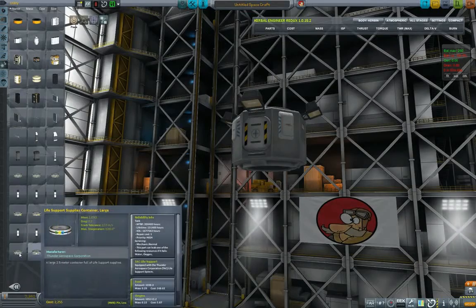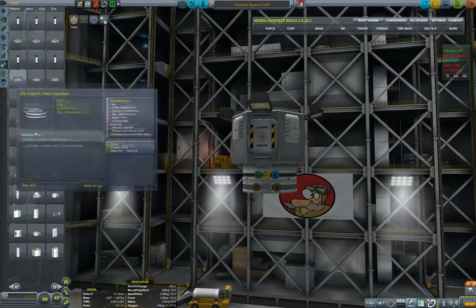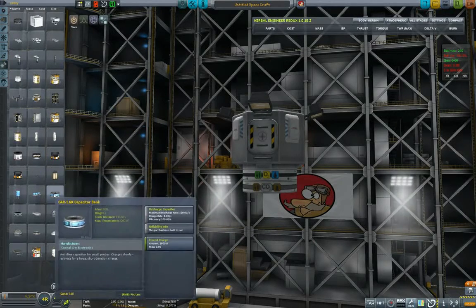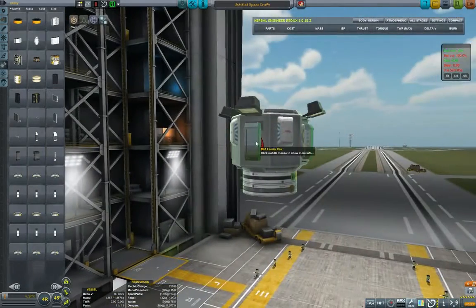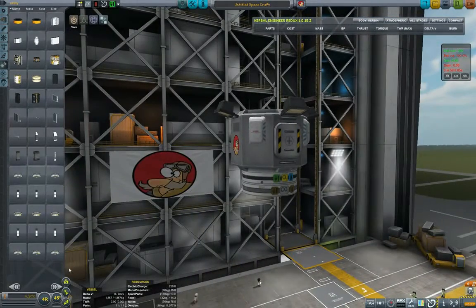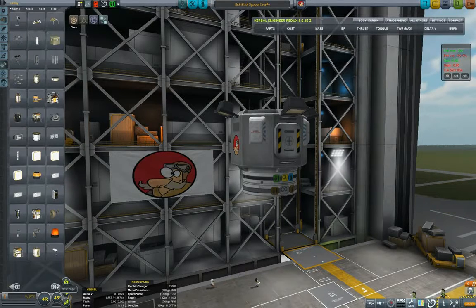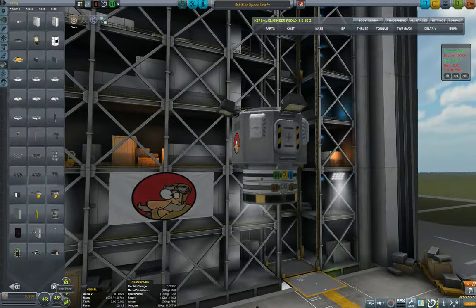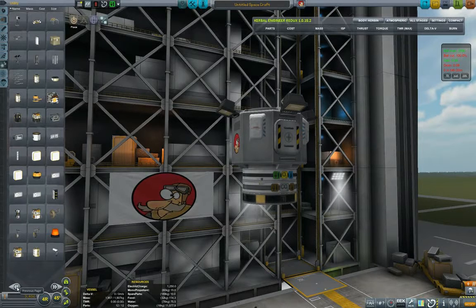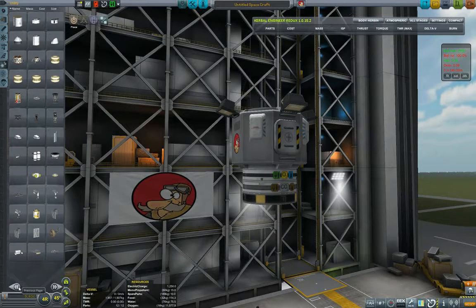Let me find a life support container, waste container — we obviously don't want poop in space, we want it collected and disposed of in an orderly fashion. Some batteries too, though we don't need massive ones. I want to avoid building too high a stack, but what can you do.